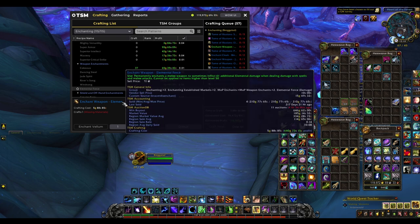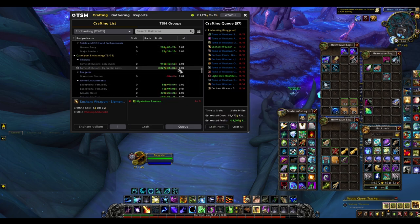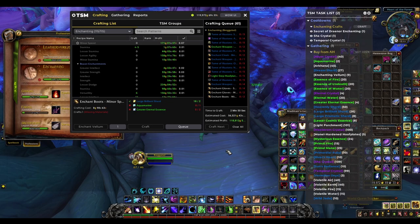Even things like Enchant Weapon Elemental Force — some of the old enchants that sell really well because they're good for leveling or whatever — I'm going to be making those as well. Look at all that: 56k cost with 120k profit. So literally putting in 50k and getting out pretty much 180k, sort of tripling my gold, which is awesome.